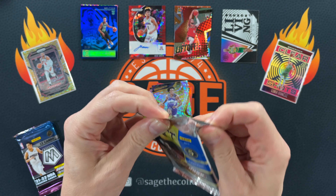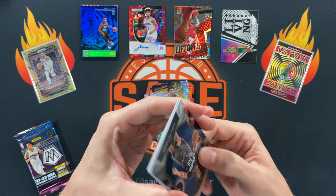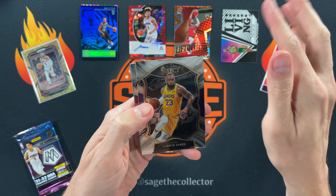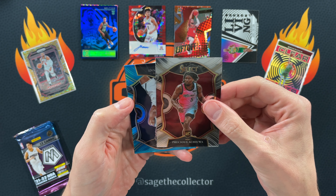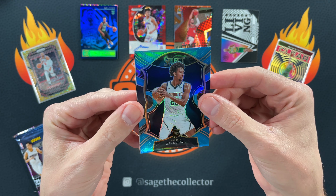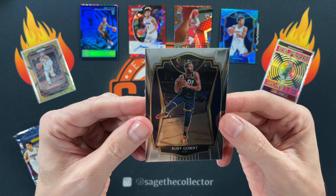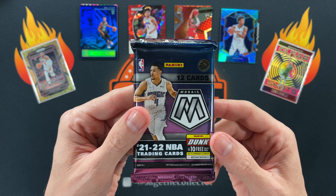It's been a long time since I've opened Select hobby — not sure I've ever opened it to be honest. Cole Anthony, LeBron James, Precious. Got a light blue — I think these are numbered to 199 or 299. Zeke Nagy, so we got a numbered rookie to 299. Not terrible, I'll take any numbered rookie like that. And we got Rudy Gobert.